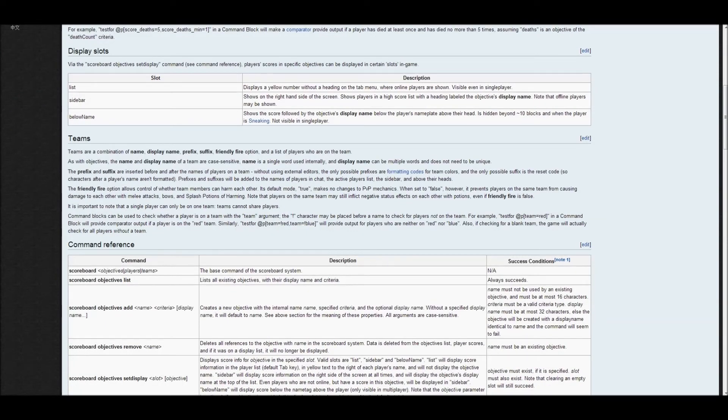Display slots, or display places: the list, sidebar, below name — we showed that. And here's the description on how to use that, which you can read yourself.